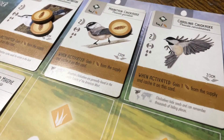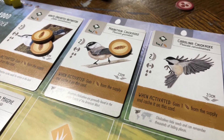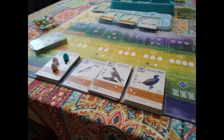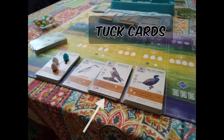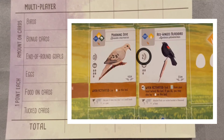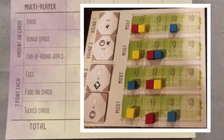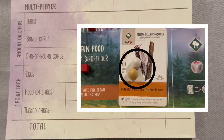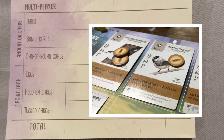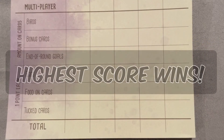Some cards allow you to cache food, which means you would take one of your food tokens and place it on top of that card — it counts as a point at the end of the game. Some cards allow you to tuck cards, which means you'll place another card underneath that card on the game board. Points are earned in the following categories: birds — count the number next to the feathers; bonus cards — each bonus card has a different point value; end of round goals — look at the goal board to see how many points each player earned; every egg left on the board is worth one point; food on the cards is worth one point each; and tucked cards are worth one point each. Add them up, and the player with the highest score wins.